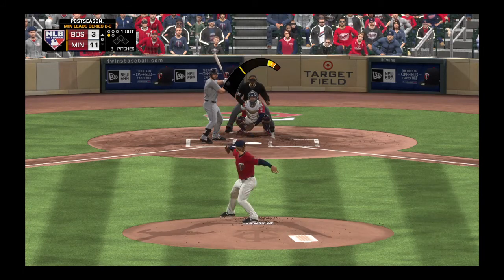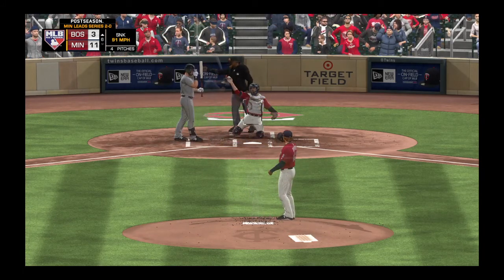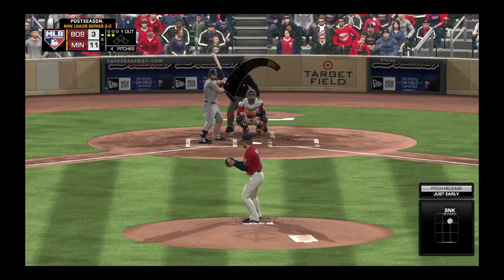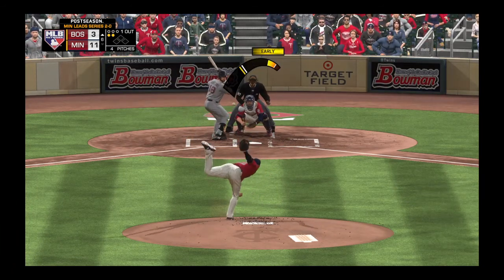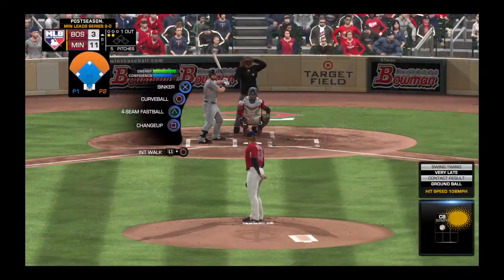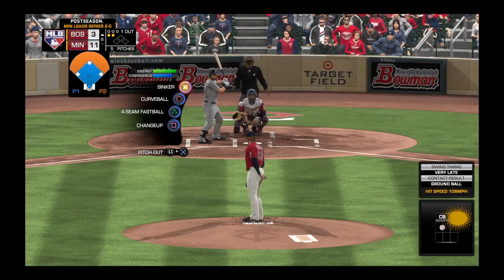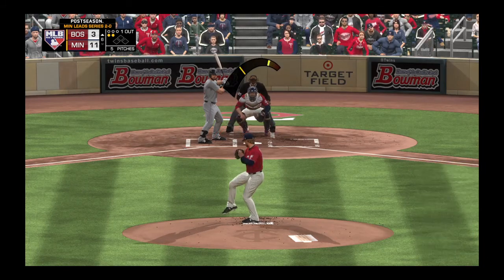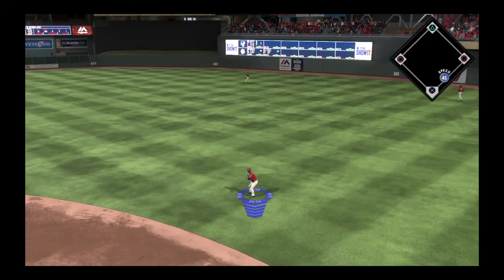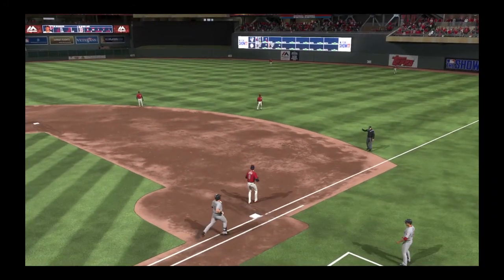Now the 0-1. He takes a look at a sinker that stayed up high, but good for strike two. 0-2 count. Here's the pitch — chopped foul over towards the coaching box. When you're hitting with two strikes, you're just in battle mode. He gets a breaking ball, fouls it off, gets a piece of it and stays alive. Hit sharply on the ground, throw gets him. Two down.